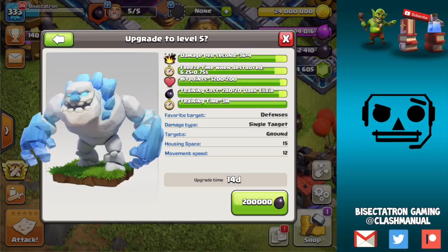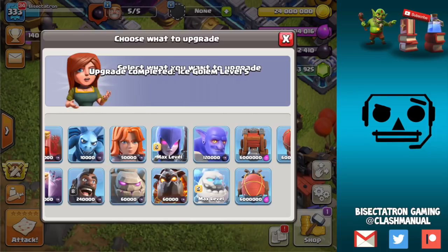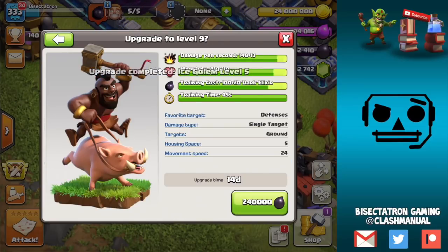Ice Golem: you can see pretty decent changes to the DPS and freeze time as we upgrade it to level 5. You'll see a lot more gameplay in this video of the Ice Golem when it dies — that insane radius it now has for the freeze is much bigger than the actual freeze spell.